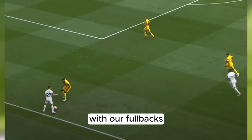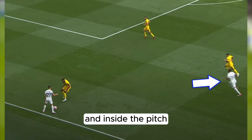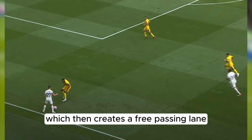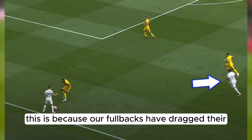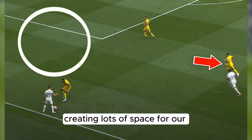With our fullbacks — usually Porro or Doherty — having their starting positions pretty narrow and inside the pitch, their opposition winger often tends to follow them inside, which then creates a free passing lane directly into our winger who is likely to be 1v1 with his fullback. This is because our fullbacks have dragged their opponents inside, creating lots of space for our wingers on the flanks.